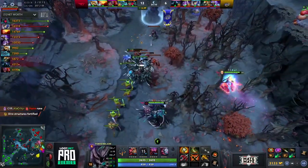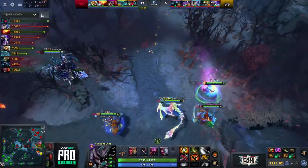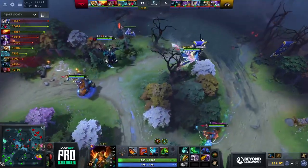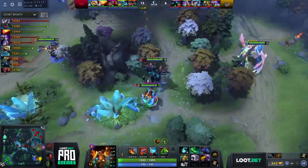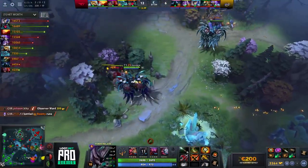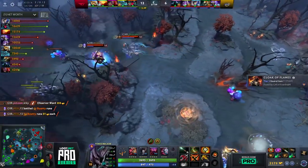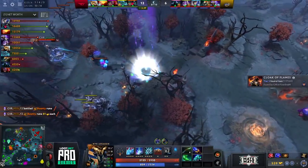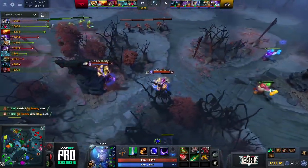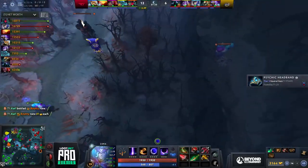The Aegis is about to expire — a pretty big opening for GXR if T1 wants to keep going. But T1 are playing very clean — they back off. White Mon had two smokes but decides against going back in. There's just no reason to risk it. They keep the farm game going — it's working, so why stop. Love the ward placement from T1: they planted a tinker ward by the tier two spot, which gave them information that the defense was out from GXR.